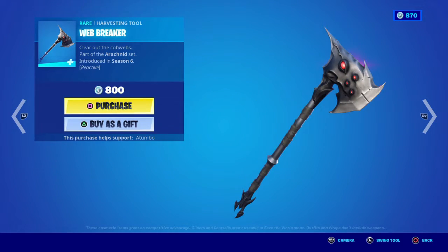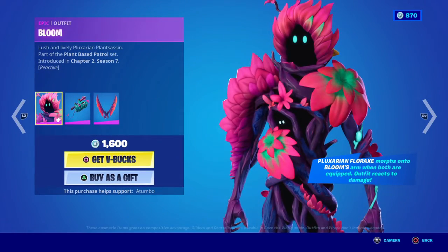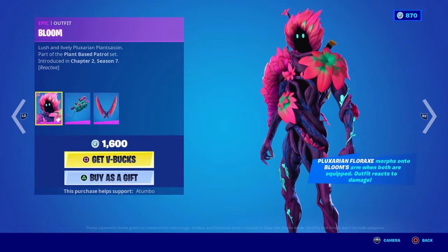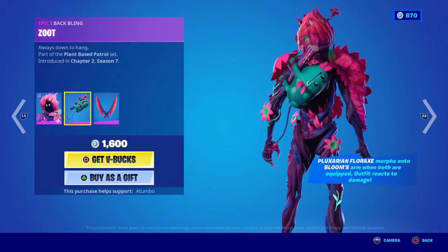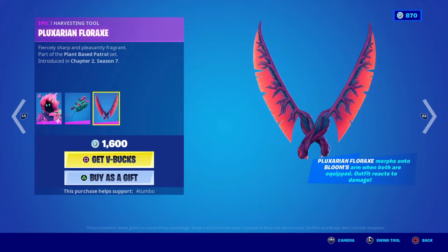We have Web Breaker and Hatchling Glider. Bloom is back — I love Bloom, looks freaking cool. Bloom is back, wow, that's actually neat. And then the bat bling Zoot, which is actually a play on Groot for those of you who didn't know.